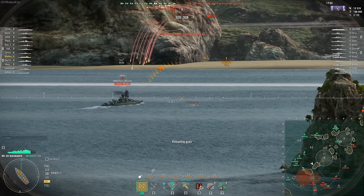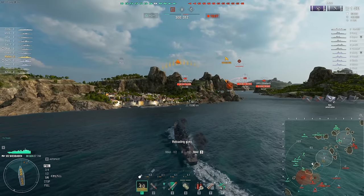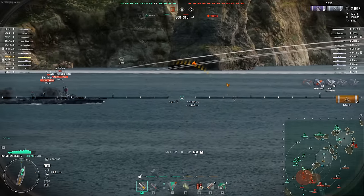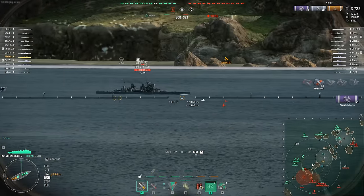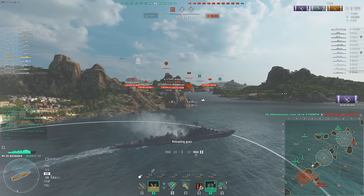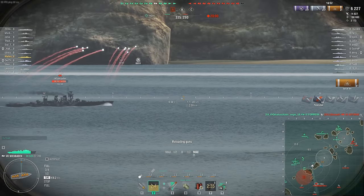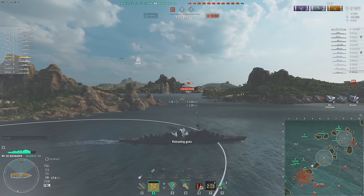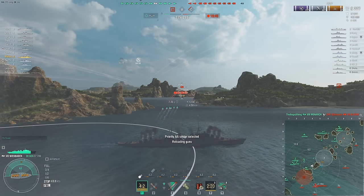I think against Tier 6s this ship would walk all over them — but what Tier 8 doesn't walk over Tier 6s? I think this ship would actually smash something like New Mexico or Colorado. If I can get a fight against this Duke of York, I think I'm going to smash him down very fast. I'm leaking out of the smoke screen — no, I'm not. Nice, close call. I'm actually going to Hydro here for Brindisi torps because I'm a bit concerned.